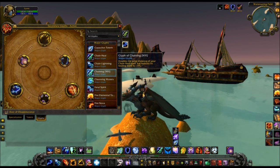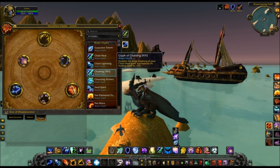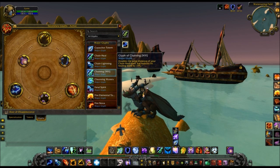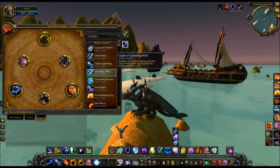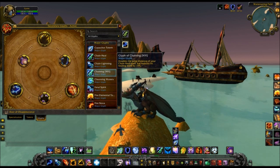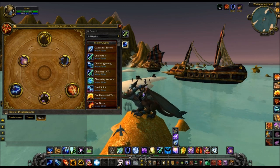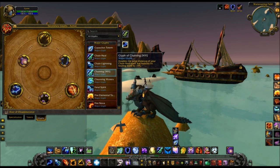You're going to be doing a lot of switching out glyphs on fights in Mists of Pandaria. There are some fights even in Dragon Soul where you're all spread out, so you're going to want this glyph — like on the boat fight, for example. If you do Ten Man and you Chain Heal, you might only hit one or two people because everyone is so spread out. With this glyph, you might actually be able to hit everyone. Any fight where people have to be ten yards apart, this is the glyph you'll want to use for healing.